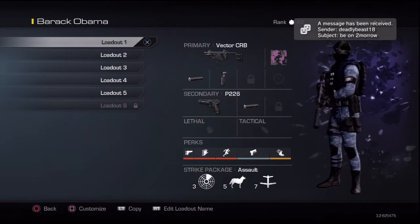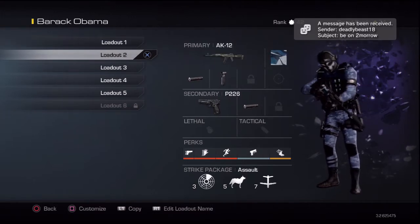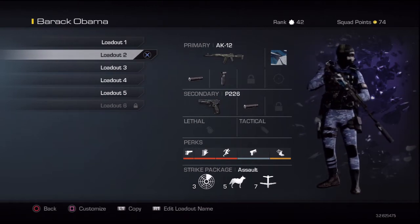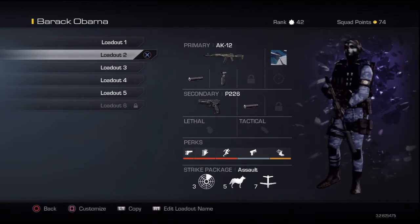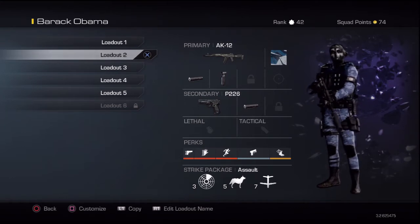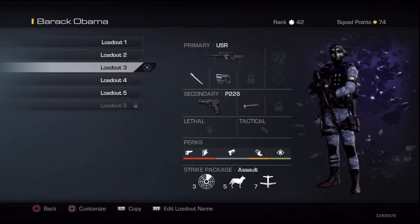The last four classes: I've got the AK-12 again with grip and silencer. It has a bit of recoil without the grip, so you put the grip on and it's pretty good. You can rush with it — it's just an all-around gun, kind of like the Assault from Black Ops 1 where you can do whatever you want with it. The silencer rounds it out.